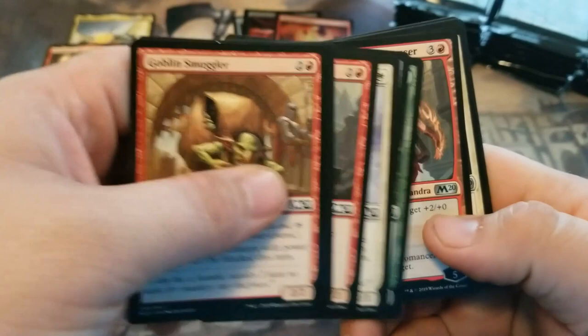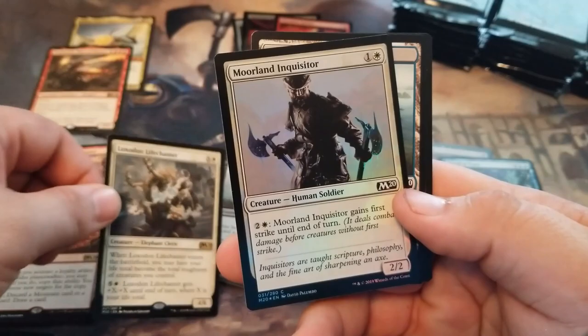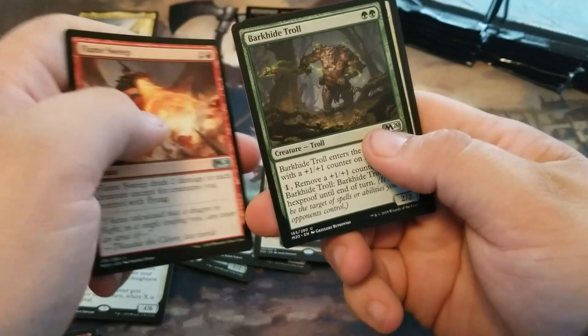Another Chandra. Fencing Ace. Ember Hauler. And a Loxodon Life Chanter. With a Foil Mooreland Inquisitor. And a Sephara, Sky's Blade.